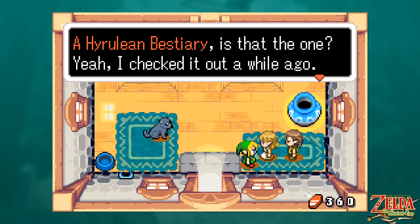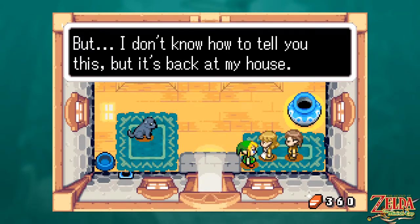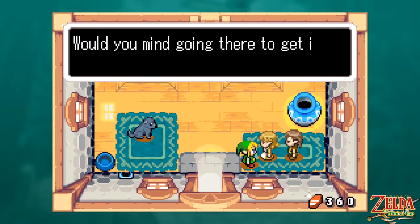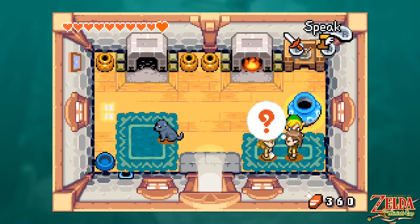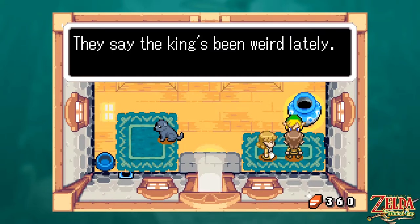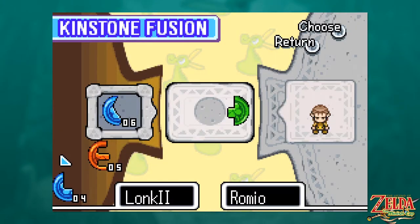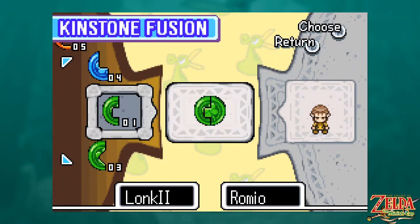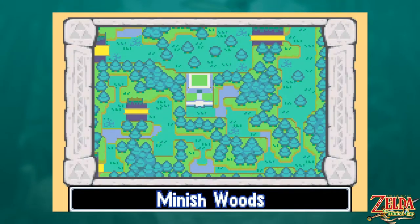A book from the library — a Hyrulean Bestiary. Is that the one? Yeah, I checked it out a while ago. You came all the way to get it? Wow, you're one dedicated librarian, but I don't know how to tell you this — it's back at my house. I don't carry my books around with me everywhere I go. Would you mind going there to get it? I just can't leave right now. They say the king's been weird lately. 'Romeo! Oh Romeo, where art thou, Romeo?' — which is a Shakespeare thing, because I remember who Shakespeare is this time.